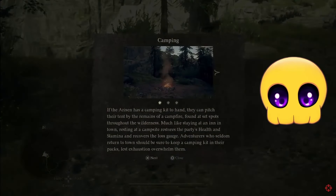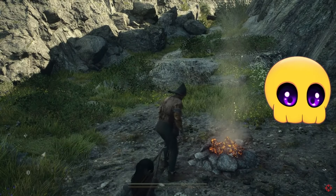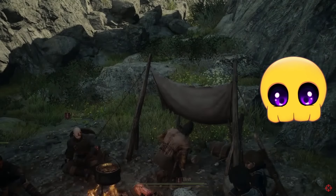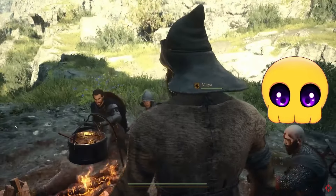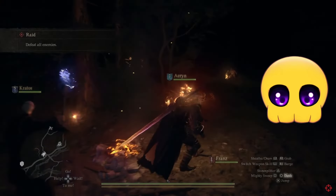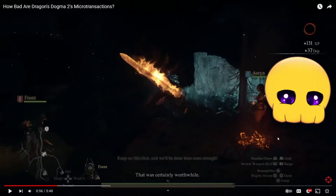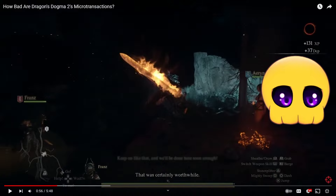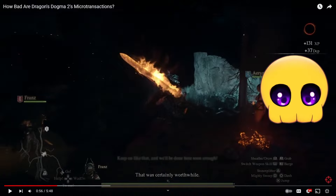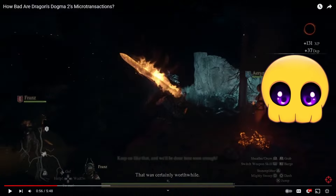IGN takes a look at each of these items, explains what they're used for, how easy it is to obtain them in the actual game, and considers how egregious the microtransactions actually are — extremely egregious, by the way, that's the answer. First off, there's the Explorer's Camping Kit. Camping kits are what you need to rest at campfires out in the wilderness. They are very important but also very easy to find — your first one is pretty much on the beaten path while following Gregor to the Capitol, and you can buy them at pretty much any item merchant for fairly cheap.